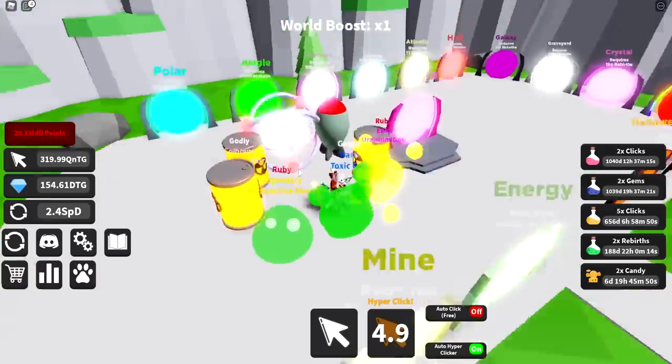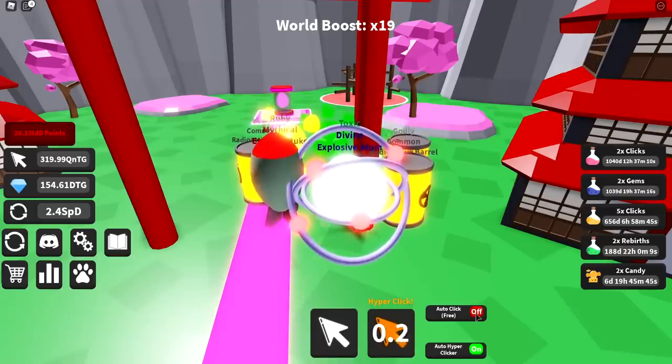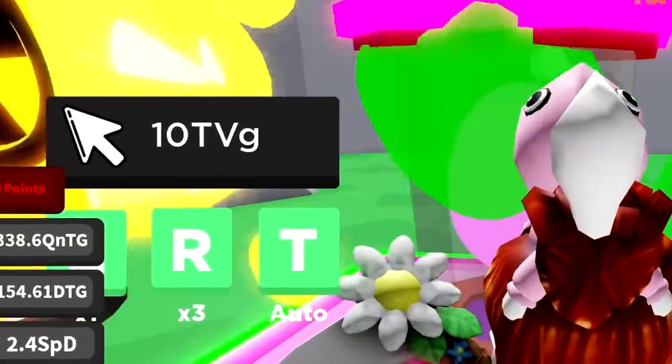We're heading over to the ninja world. We do have enough for it, so that's cool. We're gonna turn on the auto clicker. In this world you can train over here — well actually, you can't really train. The new egg is equivalent to 10 Tremendous versus a Gajillion Zillion.